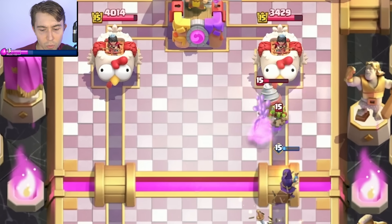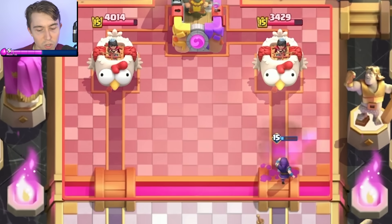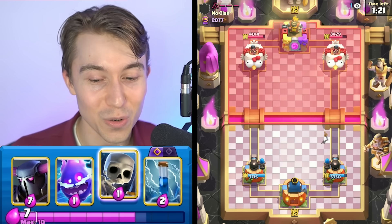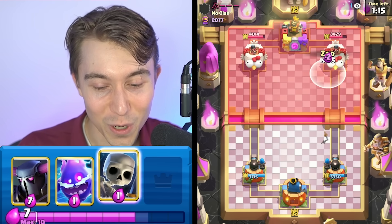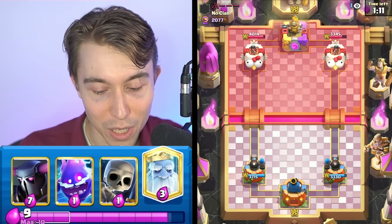The Wizard's going to die, but it's not that big of a deal. Since we have Evolved Zap, we want to cycle that a bit more. It doesn't even matter that the Electro Spirit is underleveled — no matter what level, even a level 16 Electro Spirit still gets one-shot and clapped by the Cannoneer. So I'm going to Zap on the tower so we can get the Zap Evolution ready for our next big push. I'm going to slow roll a P.E.K.K.A. here.